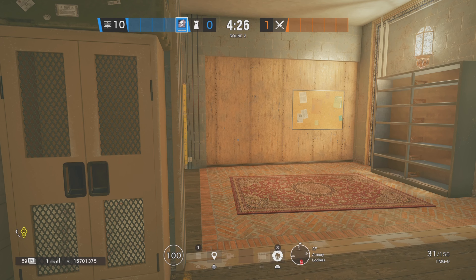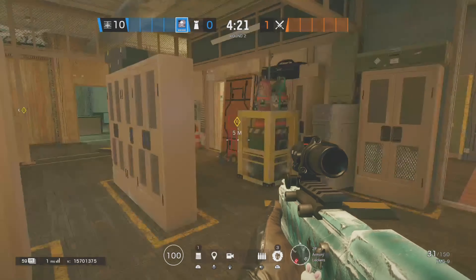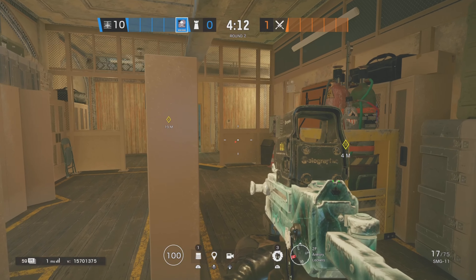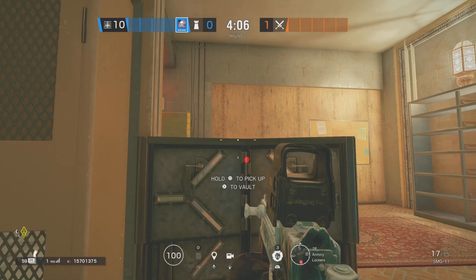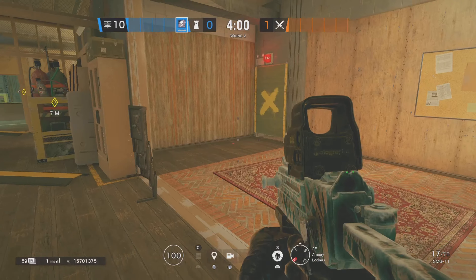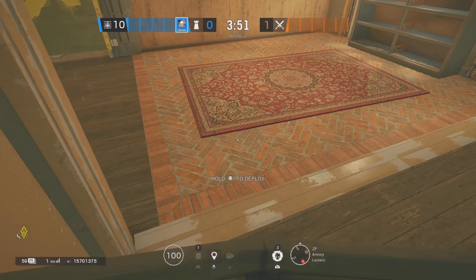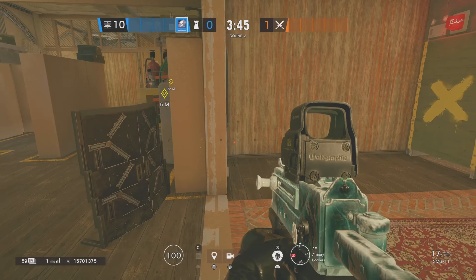So first example I want to give you is deployable shields. I'm on the map Border and this is the Lockers site. When you're holding this site and you're going to place a shield, most people will place a deployable here - just like that. Which, it's almost right. That is a really good deployable placement, but if you were to slightly angle it and back it a little bit, you would have so much a better time here.